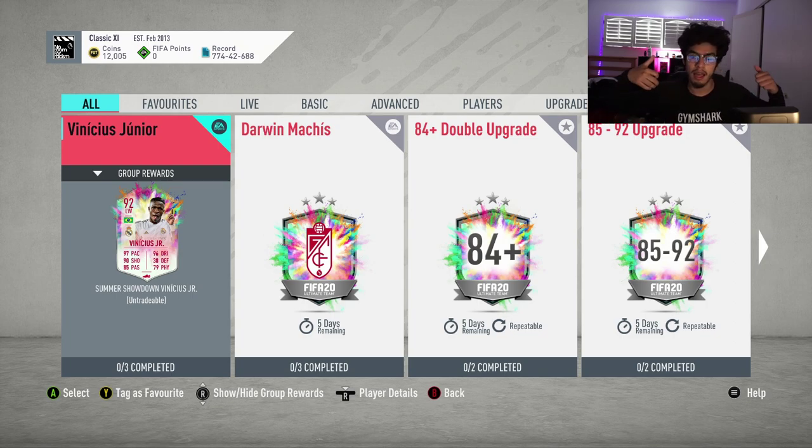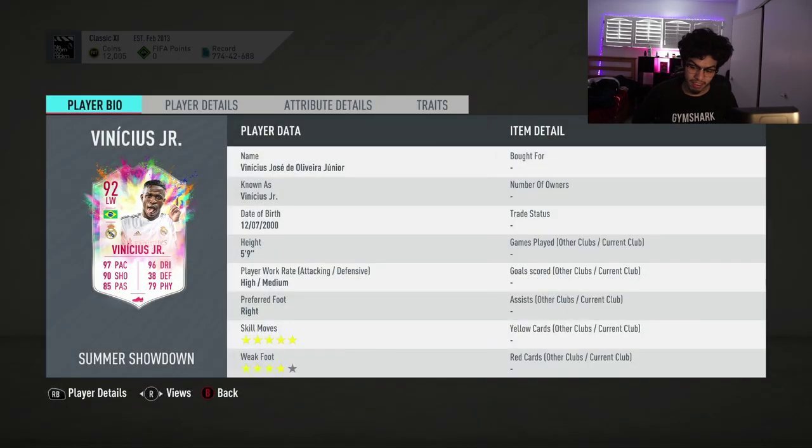If you guys could drop a big like on this video — if we can get a hundred likes, that would be awesome. Subscribe to the channel if you are new. We have a 92-rated Vinicius Jr. with five-star skills, four-star weak foot, five-nine, high/medium work rates — very nice.